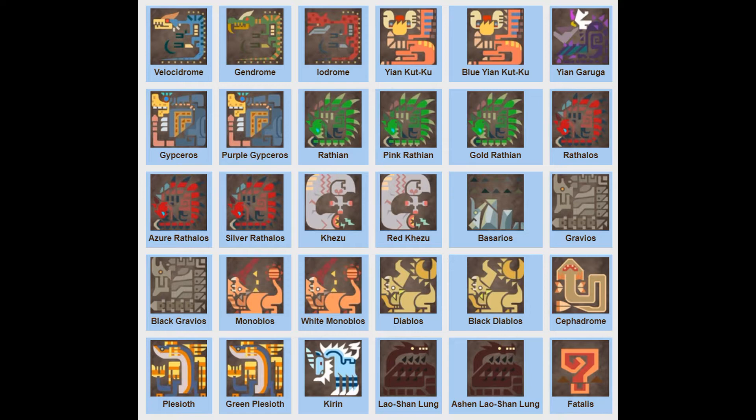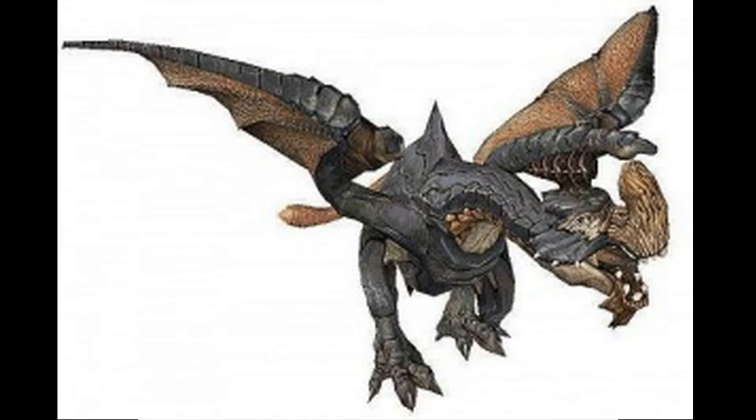Some monsters can use fire, but that doesn't mean I'd name them that type — they have to use it prominently. Next we have Gypceros. It doesn't really fly, so it's Poison type. It uses flash, but it prominently uses poison and physical attacks, so I can't call it a Flying type. And I can't call it a Ground type even though it isn't weak to electric — that's because of its rubbery hide. So Gypceros would be a pure Poison type.